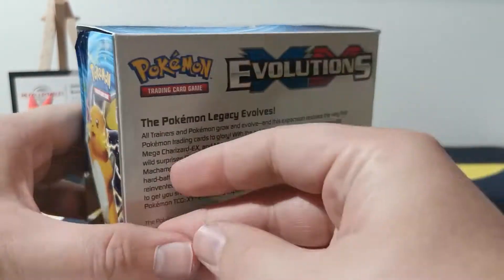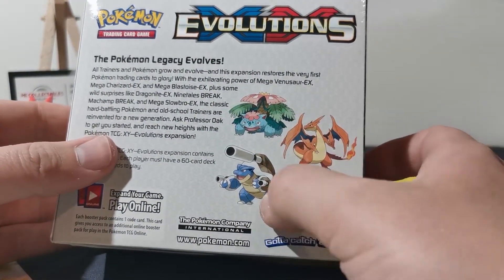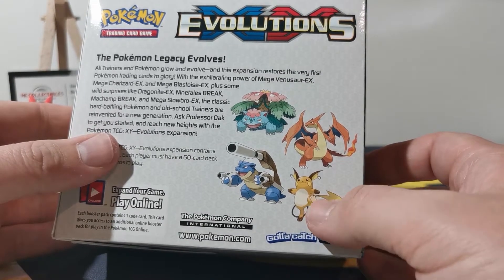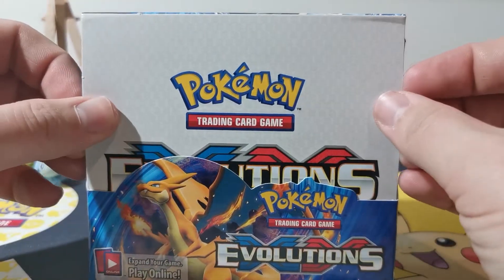We all know Raichu — the good mega ones down the bottom. Mega Blastoise looks sick, it would have been good. Did they do a mega Raichu? They didn't do one, no — just the normal one.